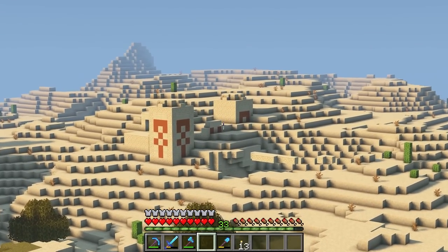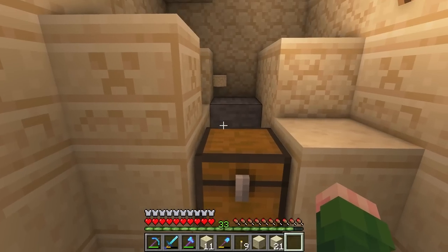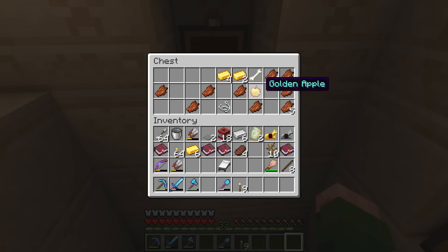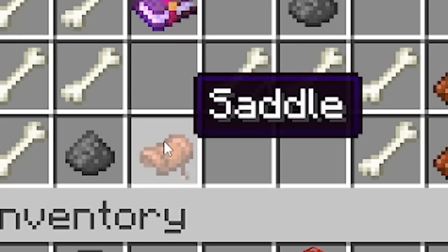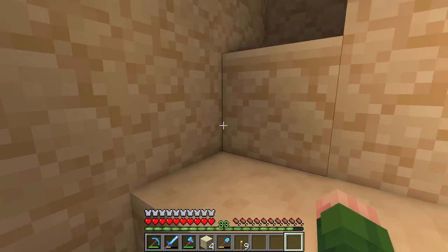Alright, temple number three. Is this going to be the one? I sure hope so. Please don't do me dirty. The moment of truth. Horse armor. A golden apple — okay, that's actually good though. Emeralds. Last one. A saddle! We got at least one! I'll take it. Alright, we found one.